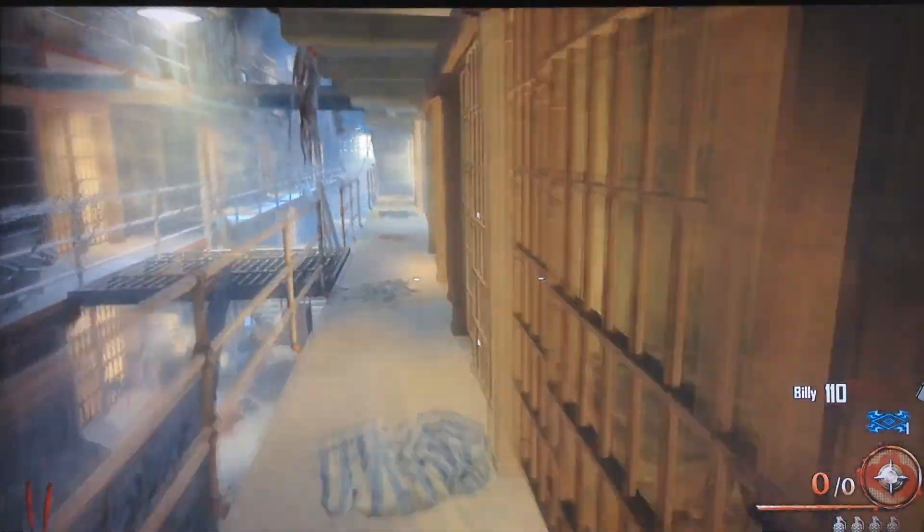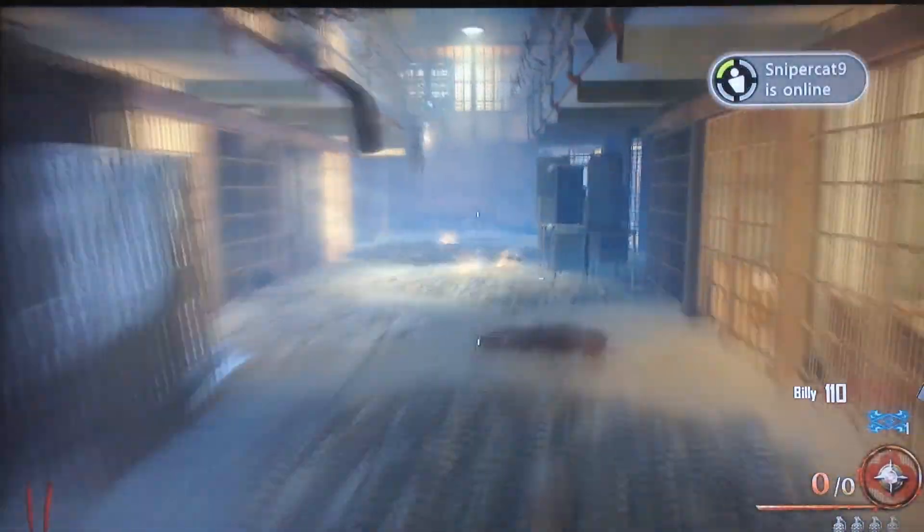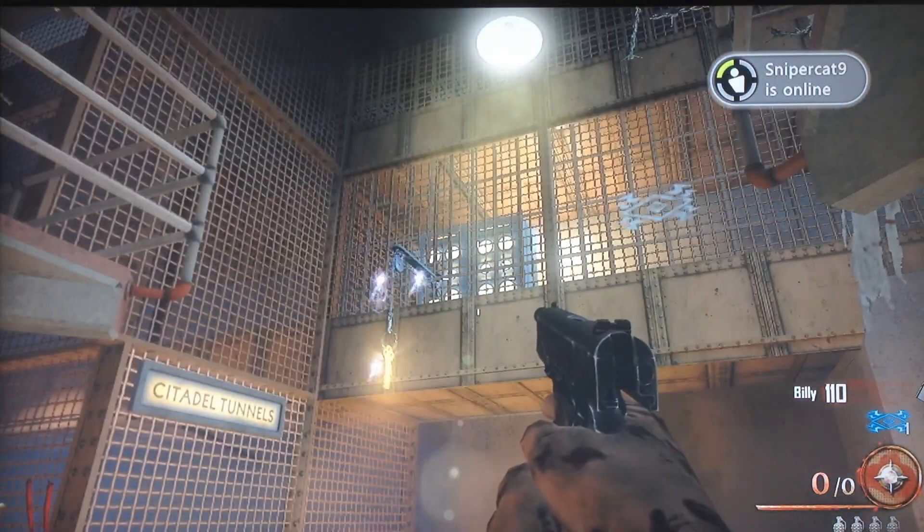There are two ways to the warden's office from the starting point, and both cost a total of 2000 points. So whether you buy this door or the other door, go one way or the other, you're covered — don't worry about it.